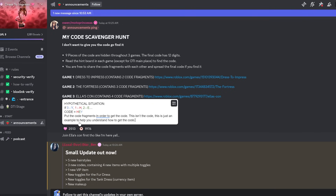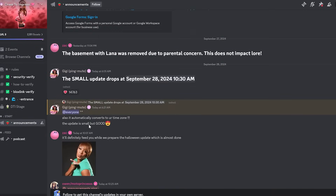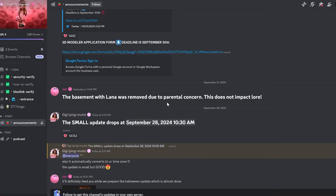I'm going to be showing you guys where and how to find this code, and if you're on this video and still don't know the code, you're going to be able to get it easily. Also, while I've been diving into the secrets of Dress to Impress — the basement with Lana was removed due to parental concern. This does not impact the lore, so the Lana lore is still there and will continue through October.